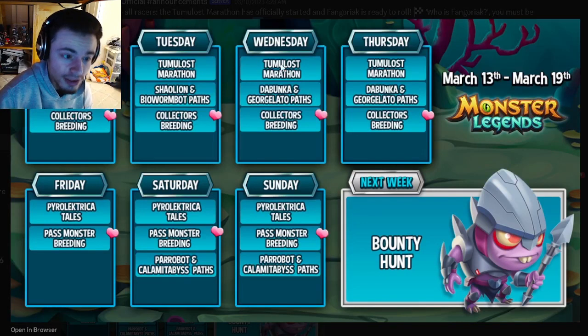On Wednesday, the paths get replaced with the Debunker and Georgia Lato paths. Those monsters are okay, but again they're not super duper good. Go ahead and only get them if you need them for books or if you can rank one up, because that'd be pretty cool. Then Thursday has the same events.